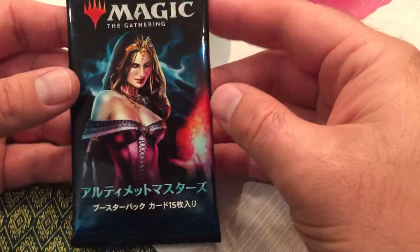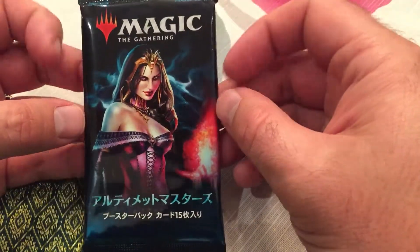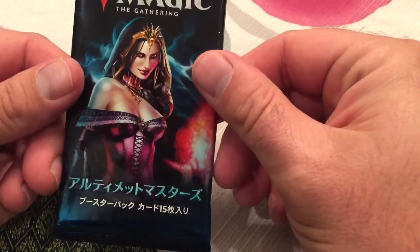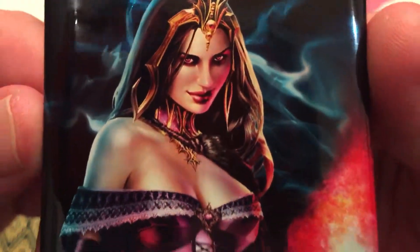What's going on y'all, Ray at Magic Clicks Tabletop Games here. We got something special — an Ultimate Masters Japanese booster pack with Liliana art. Thank you Steve Argyle for making this woman a cardboard reality. Now without further ado, let's crack this pack.